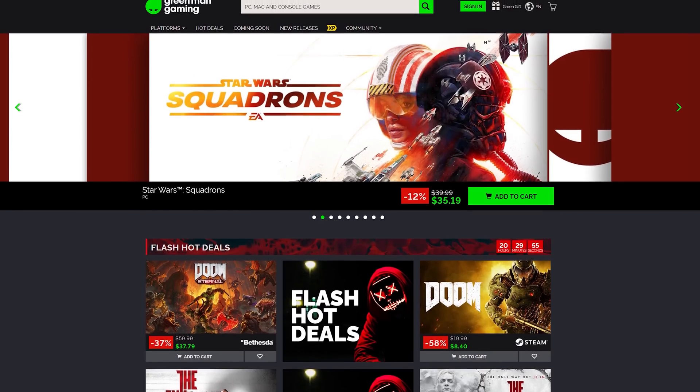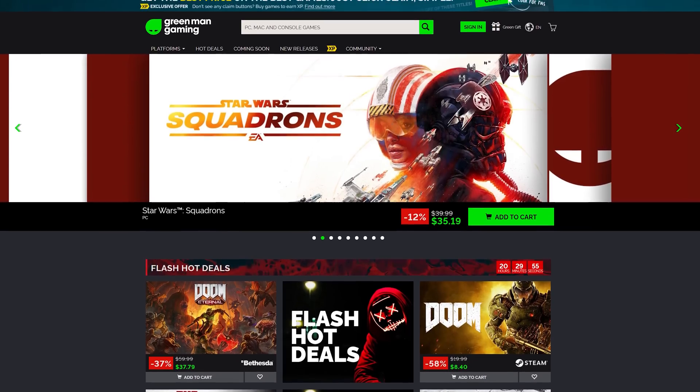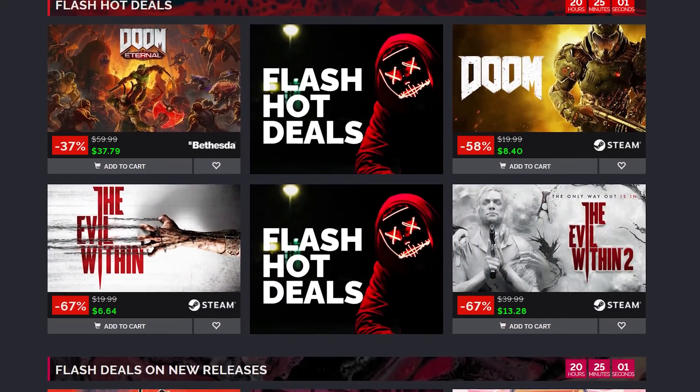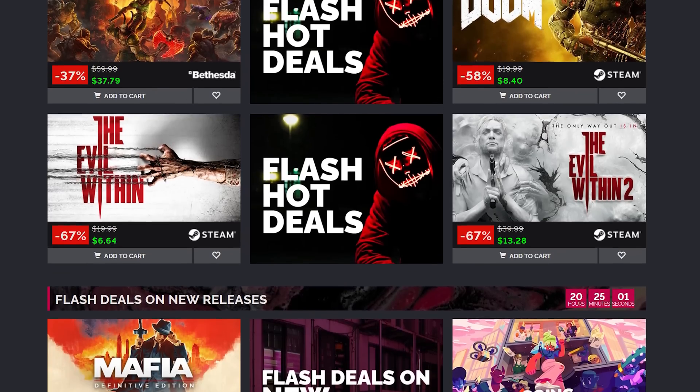Today's video is brought to you by Green Man Gaming, your source for awesome PC game deals. Save on AAA games and classic indie titles with discounts over 90% in some cases. More details after the video.